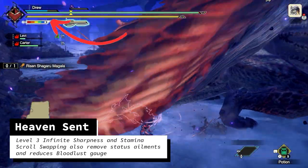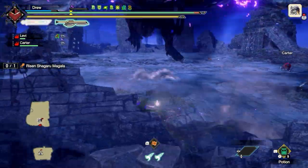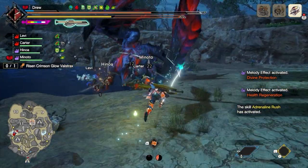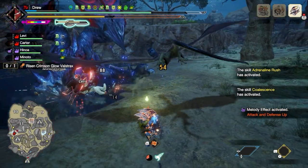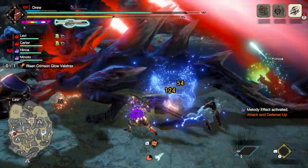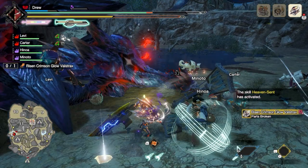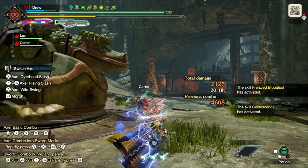At level 3, Heaven Sent will also award infinite sharpness and stamina. In addition, swapping scrolls will also remove and reduce status ailments. From my own playtesting, I found this works pretty well with status switch axes, since most have a decent amount of sharpness before dropping a level. 15 seconds is not a long time, and as soon as you obtain Heaven Sent, you can perform a scroll swap to max out your sharpness again — effectively no longer needing a whetstone and just sharpening by swapping scrolls. I just run the same switch skills on both scrolls, and as an added bonus, if you don't get hit, you have infinite sharpness. Swapping scrolls to regain 50 sharpness is basically infinite with how quick scroll swapping is, and you don't even need to sheath for the scroll swap. When Heaven Sent activates, remember to scroll swap to top off your sharpness in case you lose Heaven Sent.